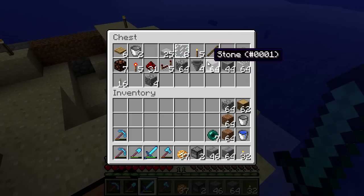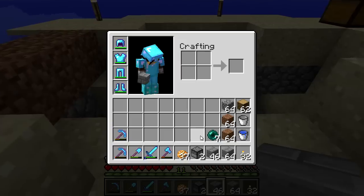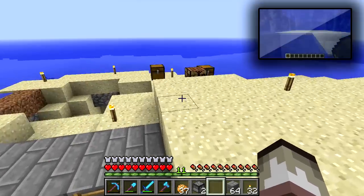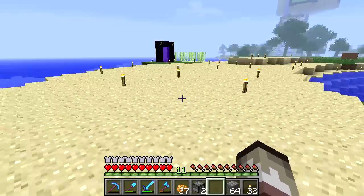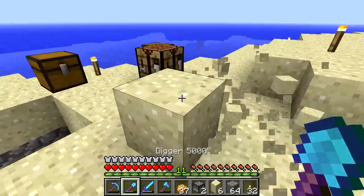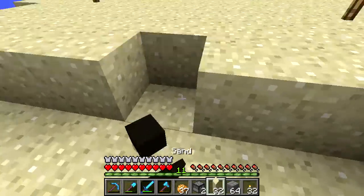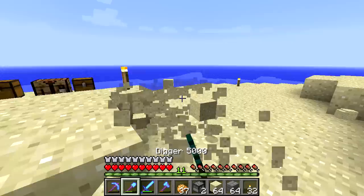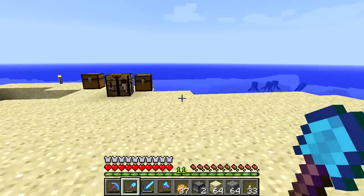I've got all the stuff we need for our boat dock. I think I can remember how to do it — I still have a tutorial, so if you guys haven't seen it go check it out. I need to decide how I'm going to lay things out. I think we're going to lower everything here because the sand is making things more difficult — we want to be on level with the water. Let's clear out some of the sand.